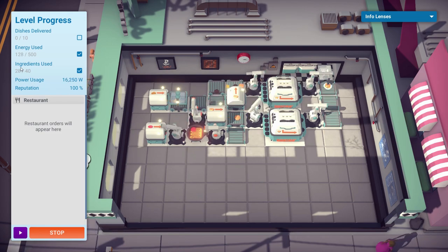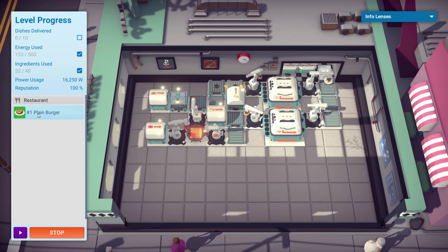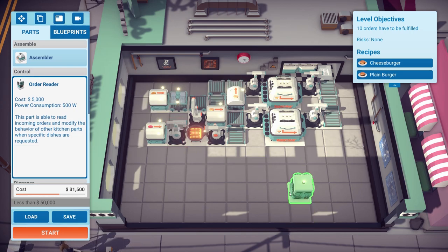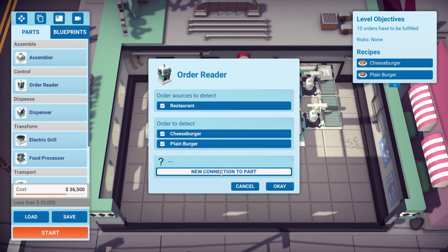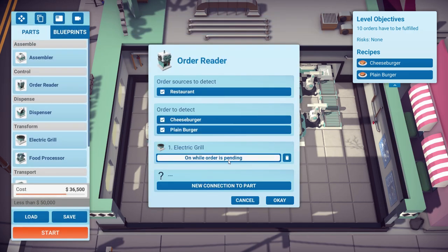We're on 28 out of 40 ingredients — this food is just going to waste. We're about to breach the limit. We need to control this better — we need to only switch things on when they are required, and the order reader does that. If we put an order reader down and connect it to the grill, we can say it's on while the order is pending. So when there are no orders pending, don't have the grill on — switch the grill off.